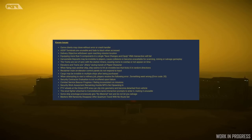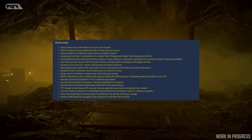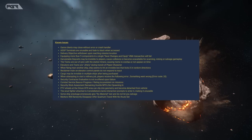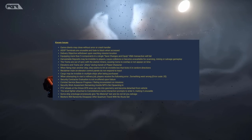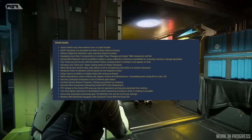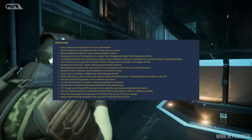Cargo may be invisible in multiple ships after being purchased. When attempting to start a refining job, the player receives the following error: 'Something went wrong, Error code 20.' Security contractor evaluation is not re-offered upon failure. Combat service beacon progress and raiding are inconsistent on missions. Security work assessment: remaining hostile NPCs are not spawning in.